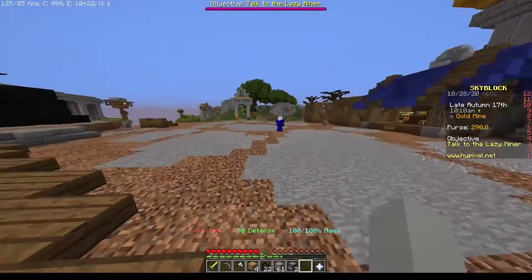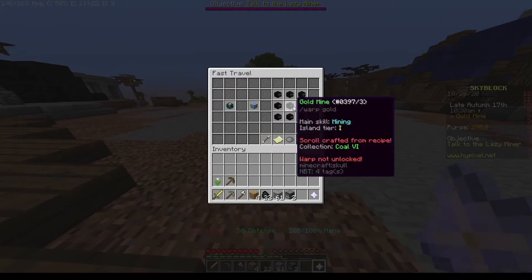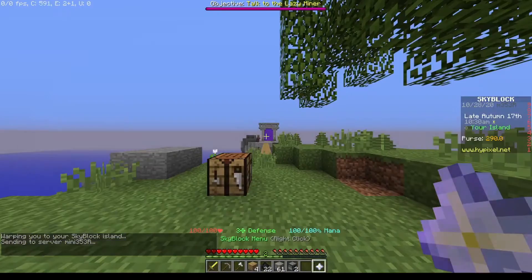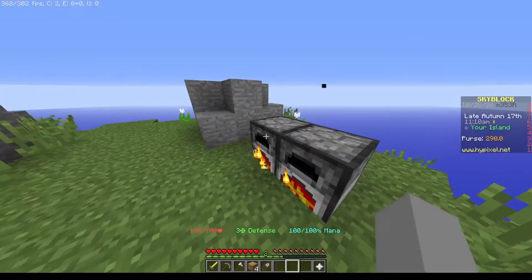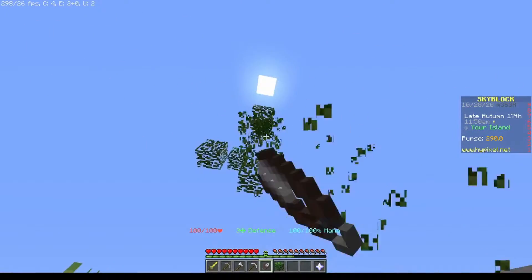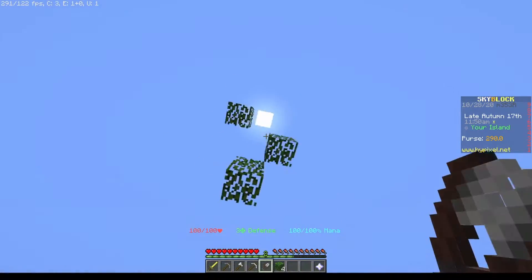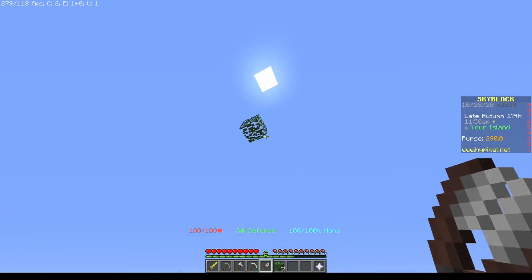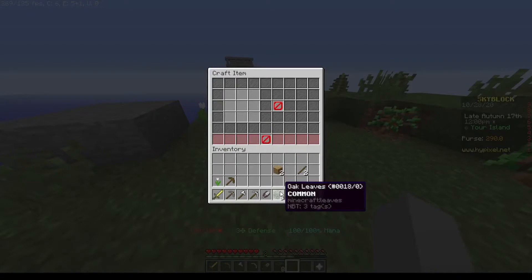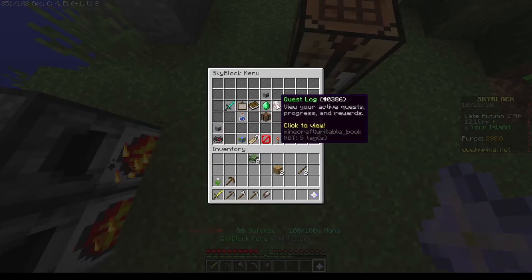I'm gonna go back to the main island — oh wait, fast travel! That's much faster. I got some shears. I'm gonna hope that these smelt while I'm away. Leaves, leaves, leaves — I need leaves. I can just farm leaves right here at my base. Nice, I got eight leaves. I think that was enough for the chest plate — no, at least the helmet.